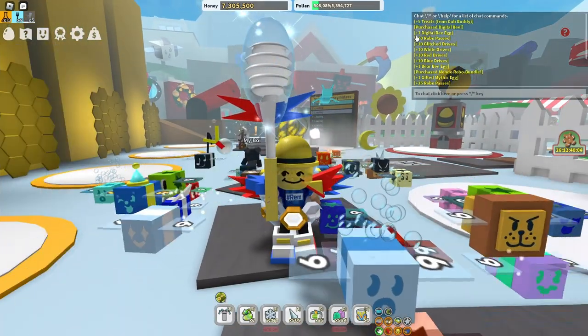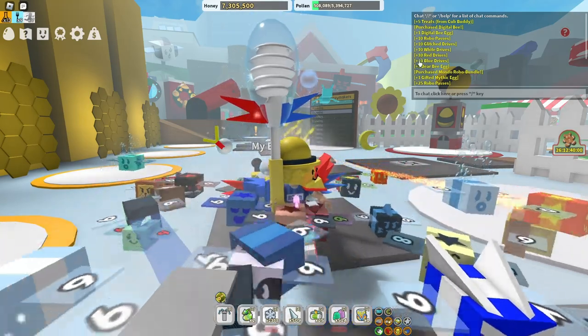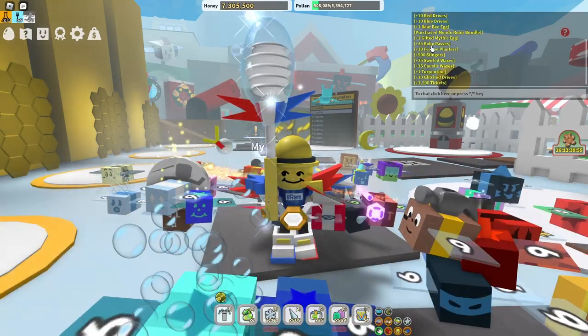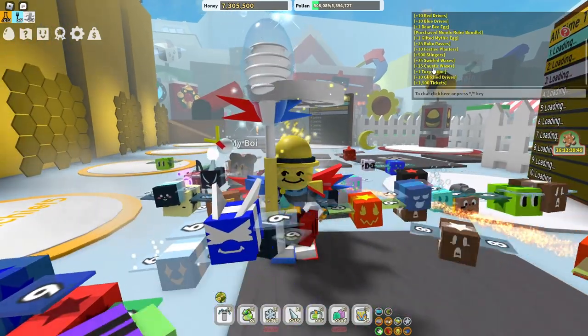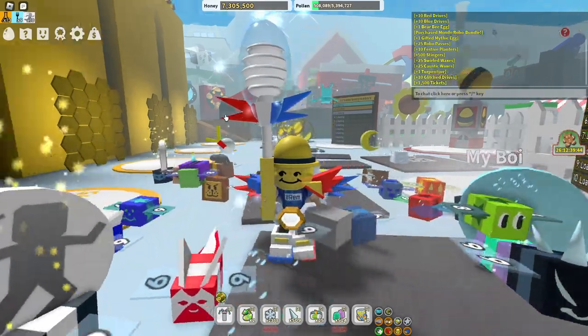Let's review everything we got. We got 1 Digital Bee Egg, 10 Robo Passes, 10 Glitch Drives, 10 White Drives, 10 Red Drives, 10 Blue Drives, Bee Bear, Bear Bee Egg, Gifted Mythic Egg, 25 Robo Passes, 10 Festive Planters, 500 Stingers, 25 Swirled Waxes, 25 Caustic Waxes, 1 Turpentine, 10 Glitch Drives, and 1,500 Tickets.